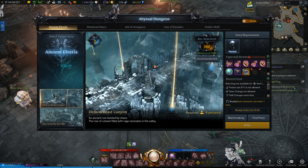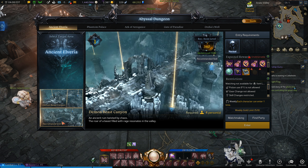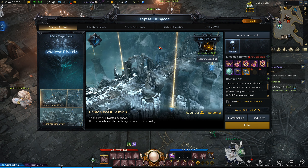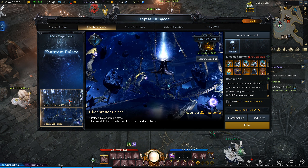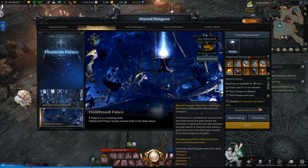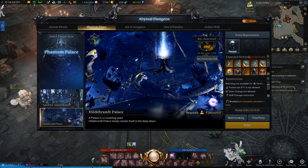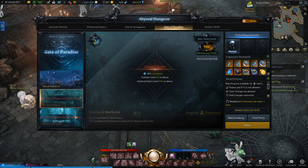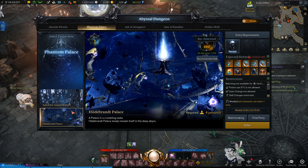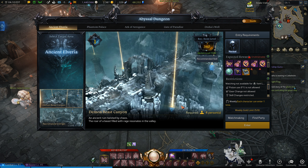That second limiting factor prevents you from taking a highly geared character to low-tier dungeons, just powering through them, and collecting gold. However, during the weeks you're gearing up and transitioning to a new tier, you're able to earn gold from both tiers. So if you're in tier one and complete all four tier one dungeons, then gear up enough to enter tier two in the same week, you can still earn gold from tier two dungeons. But the following week, the tier one gold will be unobtainable.